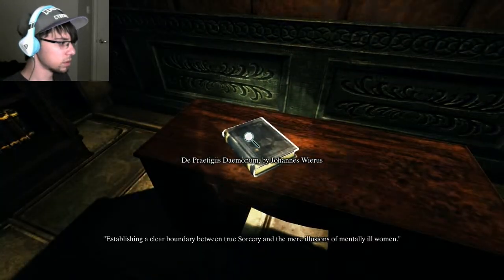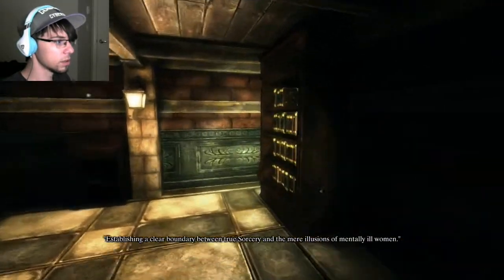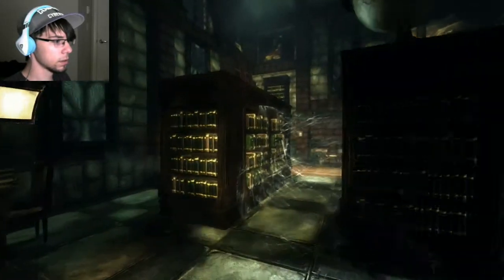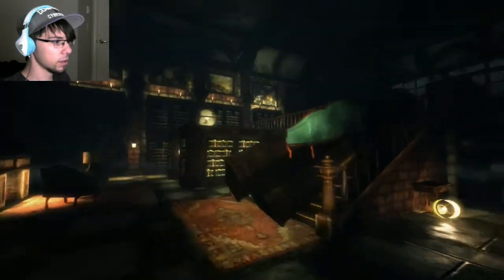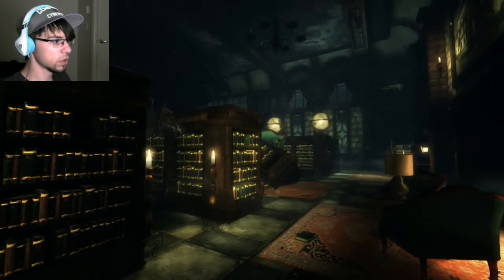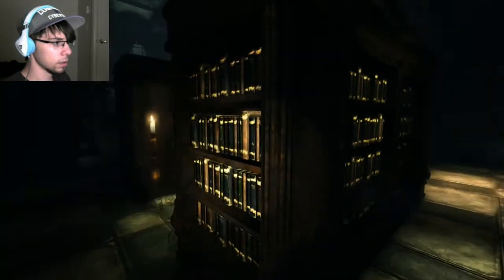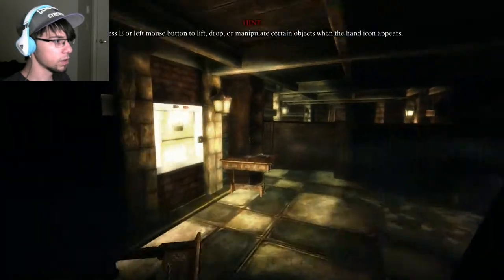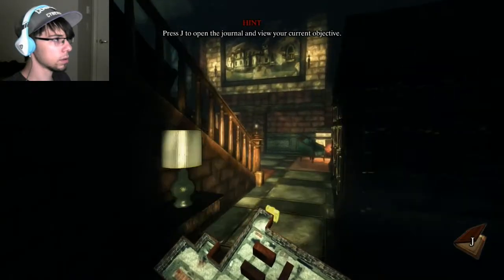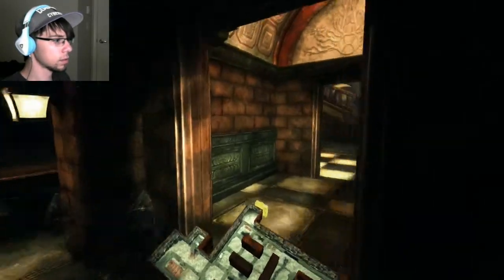Establishing a clear boundary between true sorcery and the mere illusions of mentally ill women. I have no idea what that's supposed to mean. Nothing over here — I guess we've got the whole other side. Just throw a book at me. There's a whole other path over here. The wine cellar model. Open it. Scale model. Back to the entrance?